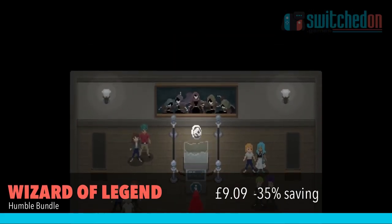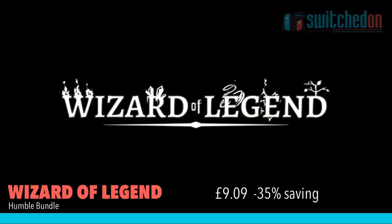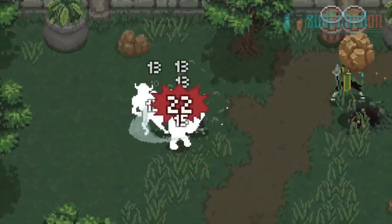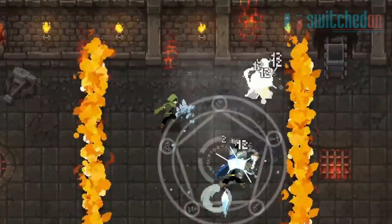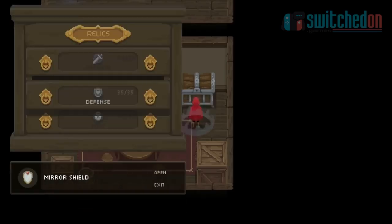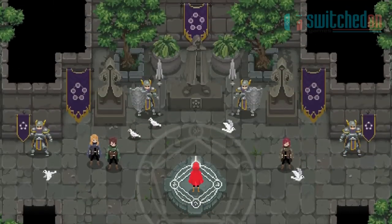Wizard of Legend is another indie game that, a bit like Yoku's Express, I haven't quite clicked with personally, but similarly it's a game that I have to recommend as it feels like it has all the elements of a great roguelite. Collect and combine a wide variety of spells as you fight your way through randomly generated dungeons to complete the chaos trials. £9.09 for this one which represents 35% off.